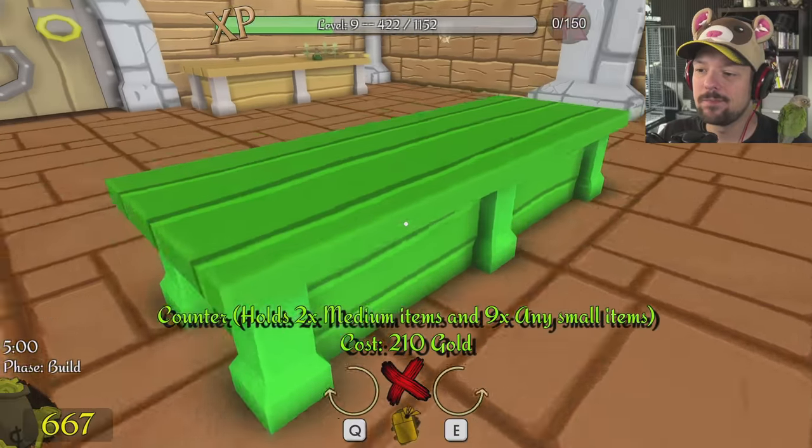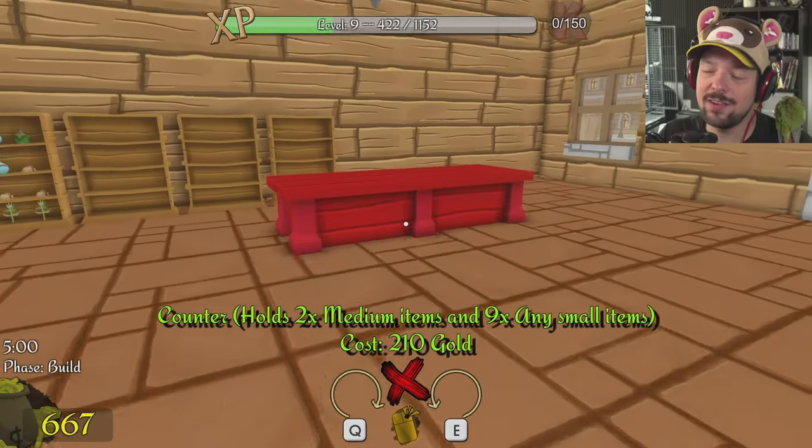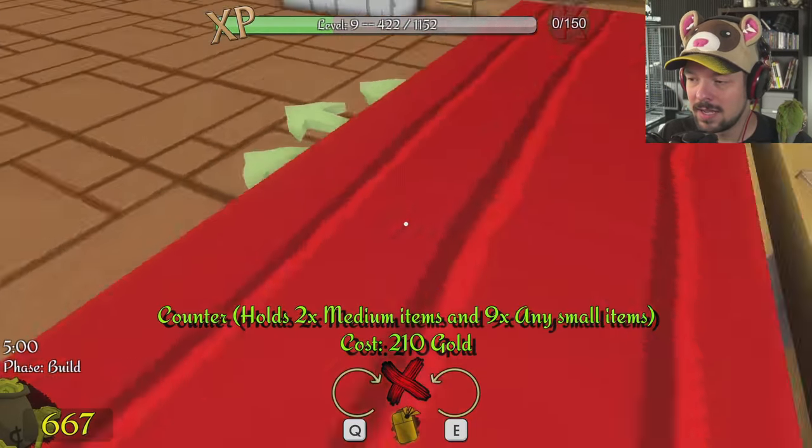In an earlier version of the game, when you set the percentage, it was set for all items in your inventory. Here, you have to set it for every item. I didn't know that. It wasn't intentional.